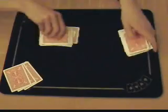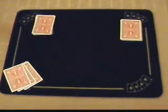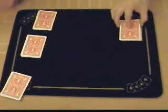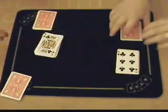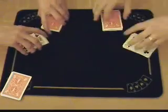Now I'm going to take roughly half the deck and give you roughly half the deck. And you're going to do as I do, not as I say. First of all, cut off roughly half of your cards, turn them face up and give them to me, and I'll do the same. Then I'd like you to shuffle the face up cards into the face down ones.